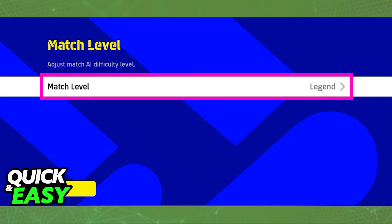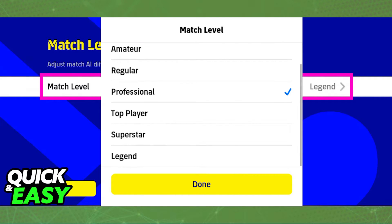Choose match level and immediately you will be able to find the option to adjust the match AI difficulty. There are plenty of options to choose from and you can lower or raise it accordingly.